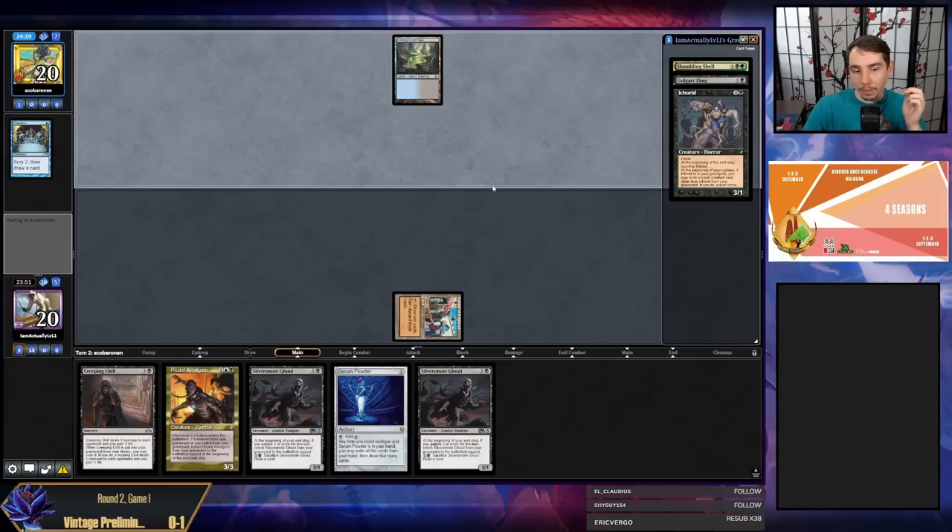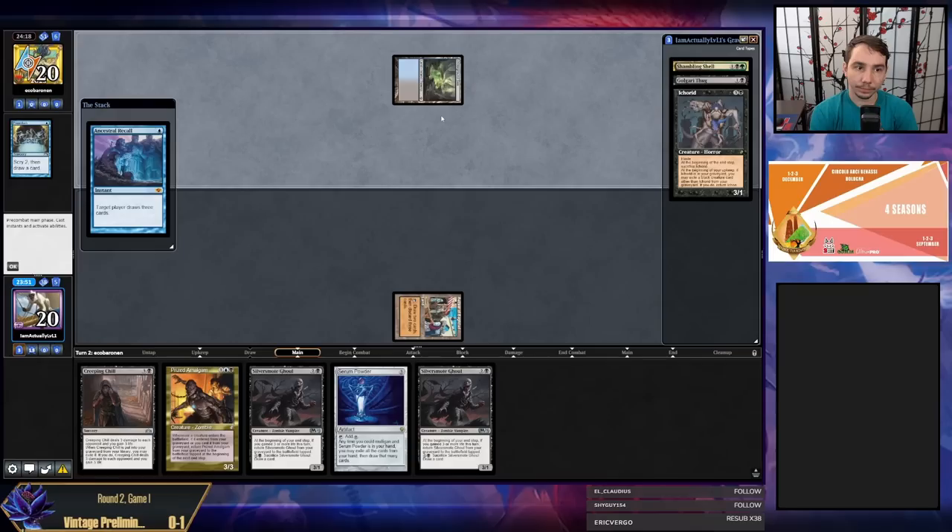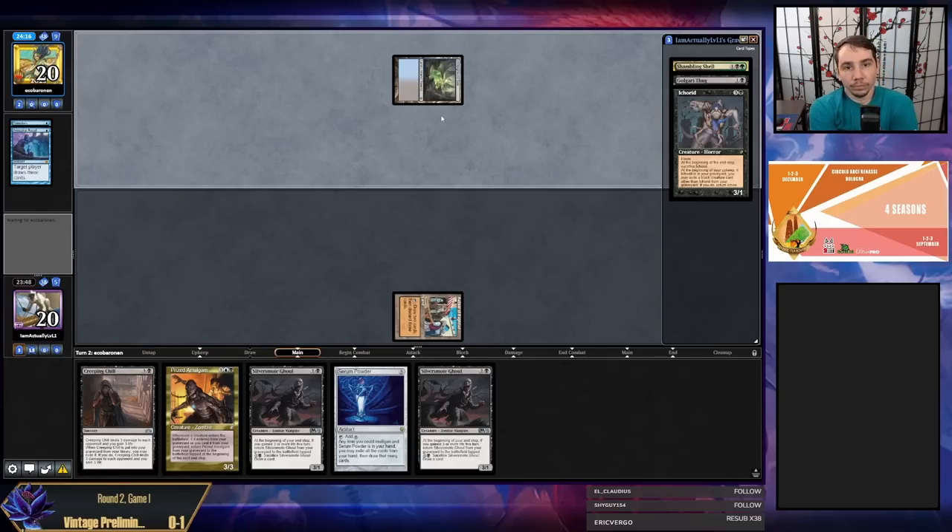The key thing that happened on that turn was I didn't draw interaction in the form of Force or Grief. So if my opponent has the dark ritual, Doomsday, cantrip hand — I just die. They have Ancestral, which is a good one. The likelihood of me dying here is quite high now — they need dark ritual, Doomsday, Street Wraith or dark ritual, Doomsday, Gush.